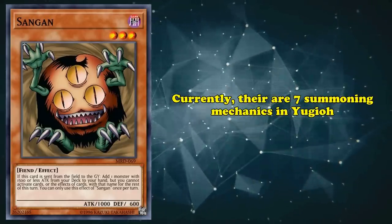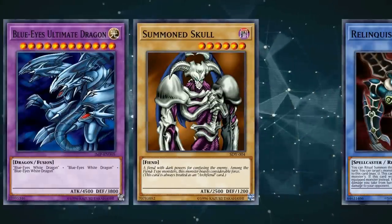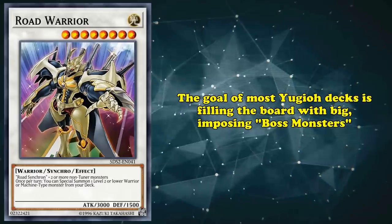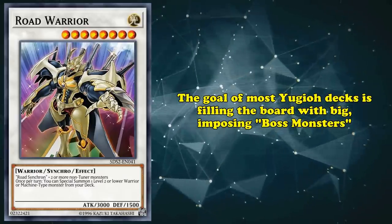Currently, there are 7 summoning mechanics in Yu-Gi-Oh!: Tribute, Fusion, Ritual, Synchro, Xyz, Pendulum, and Link Summoning. The goal of most Yu-Gi-Oh! decks is filling the board with imposing boss monsters.